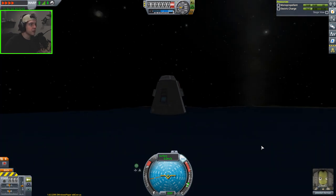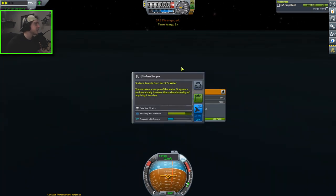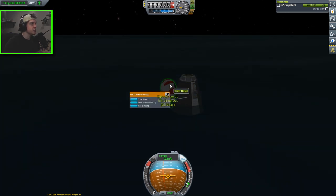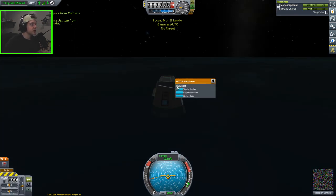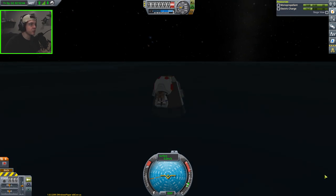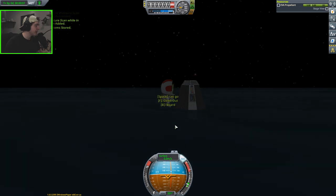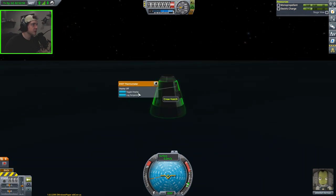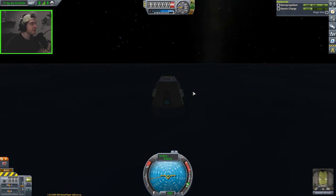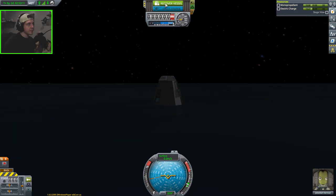We have landed in Kerbin's water. We'll do a quick EVA to take a surface sample — keep it — and do an EVA report with Jeb. We go back in, then EVA once more to take data from the two science parts. Board back in — I don't know why you can't use science parts while on EVA, but either way we now have all the science we could possibly get from this mission. A nice safe landing for Jeb.